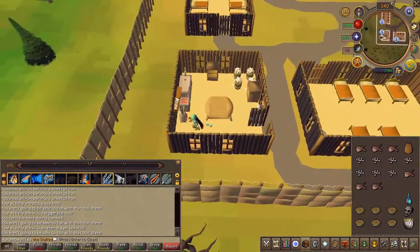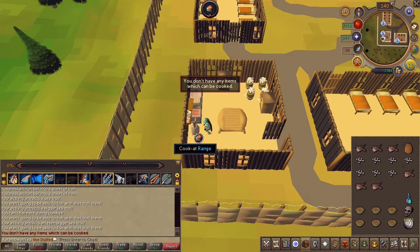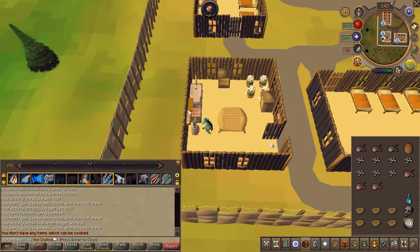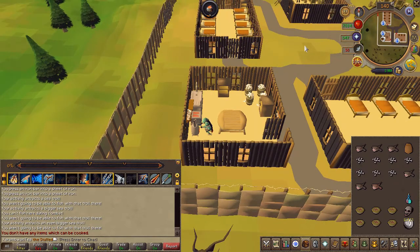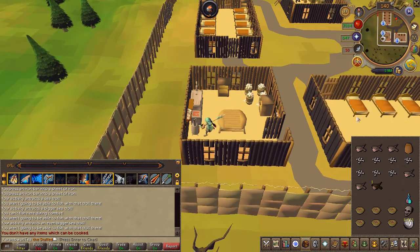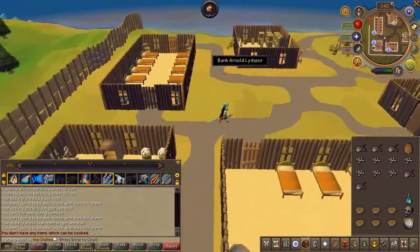You need to hand in five cooked monkfish, so in case you burn one or two, you'll have to go fishing again and attempt to cook them. Once you've obtained five cooked fish, speak to Arnold in the bank once again.